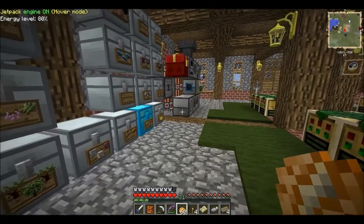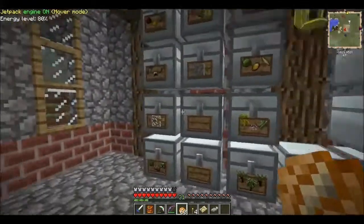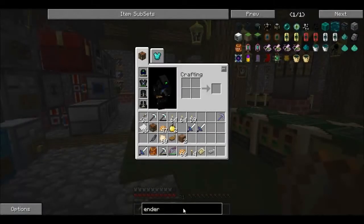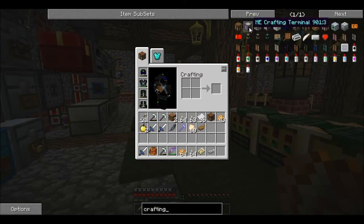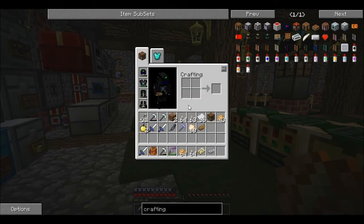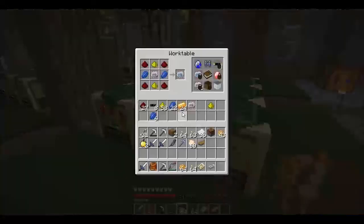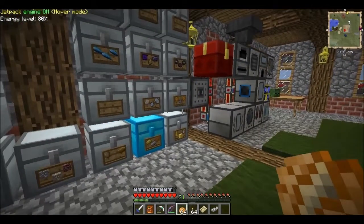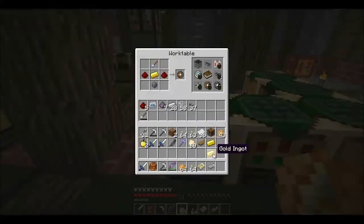Maze Breaker — all right. Let's look at crafting terminal. We gotta do that so we can get to our stuff. ME crafting terminal needs a storage cell, basic processor — do I have one of those? No. There's the pattern — I'm gonna need some piece of gold. Okay. Oh, I grabbed two. Oh well. What else? Silicone — oh hey, we got one right here. Good.